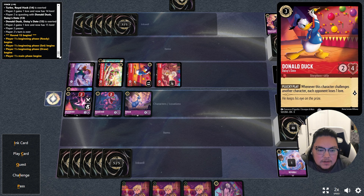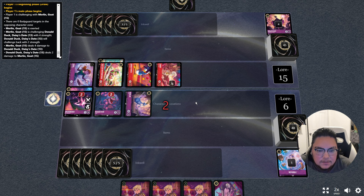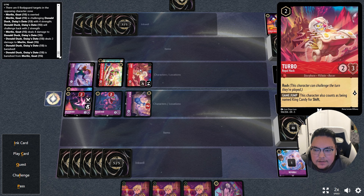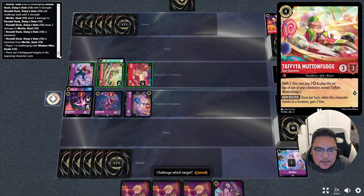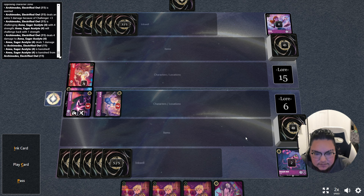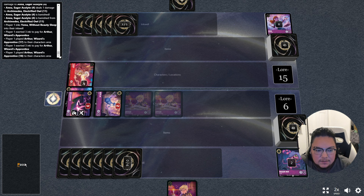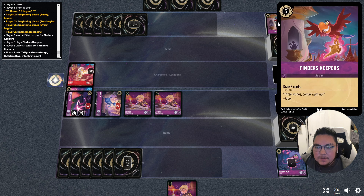Let's see here — you take four. Let's challenge Goat into Donald, then use Snake to get rid of the three-three. Our character can survive one more challenge after going into Anna, which is pretty good for us. We'll ink that card and put out two Arthurs and see what we can do. They used all their ink to play Finders Keepers.